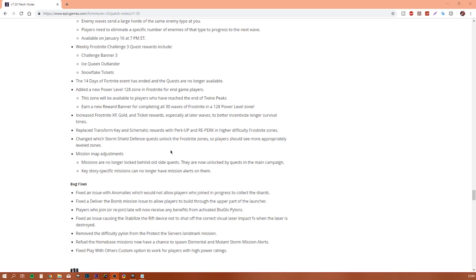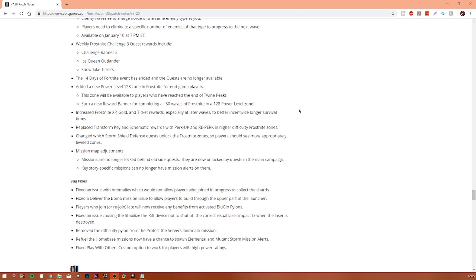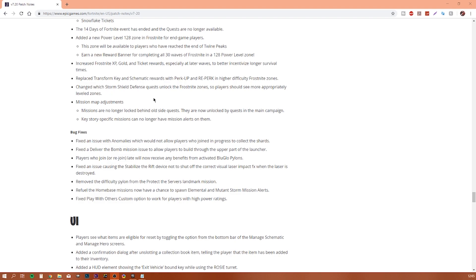You can earn a new reward banner for completing all 30 waves of Frost Knight in the Power Level 128 zone. They have increased XP, gold, and ticket rewards especially at later waves — the longer you survive, the more gold, XP, and ticket rewards you will get. They have also replaced transform key schematic rewards with Perk Up and Re-Perk in higher difficulty Frost Knight zones, and changed which Storm Shield Defense quest unlocks the Frost Knight zones so players could see more appropriately leveled zones.